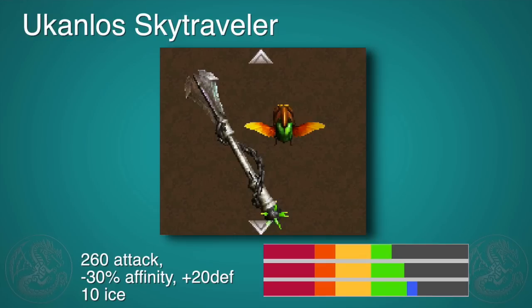Next up is yet another weapon that uses the Bludgeoning skill — this is the Ukonlos Sky Traveler. It's got a massive 260 attack, minus 30% affinity, 20% defense boost, and 10% ice for fun. But if you make the final form of the Speed Kinsect, any time you grab white extract you get plus 30% affinity. So without having to worry about armor skills, you can already negate the negative affinity, which makes this a very, very good weapon, especially when you're going out to just bludgeon things to death.